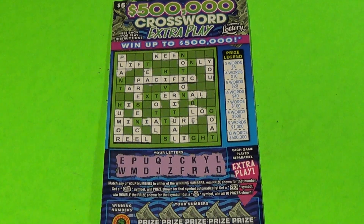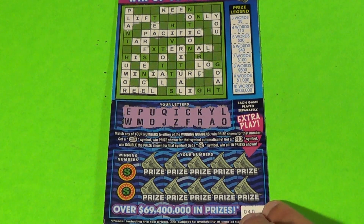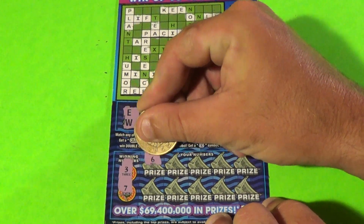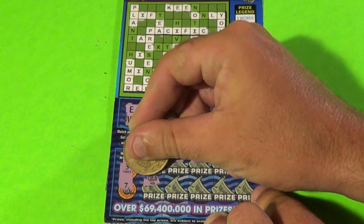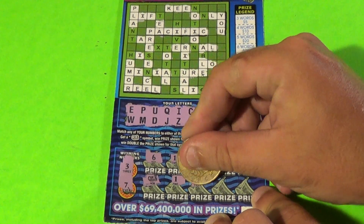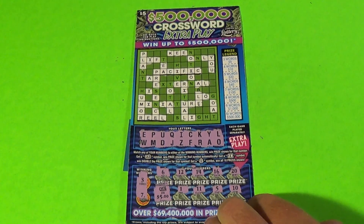This is a $5 crossword extra play. I've done the crossword already, and we got the three words we needed to win — real, Pacific, and U. So there's $5. Let's see what we can get in the match the numbers section — we're looking for 3 or 7. We have a 6, 12, 14, 16, 20, and that is a roll of toilet paper — that's a win! 11, 5, and 10 — and another $5 for a $10 double up on that ticket.